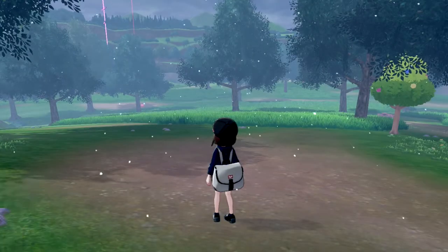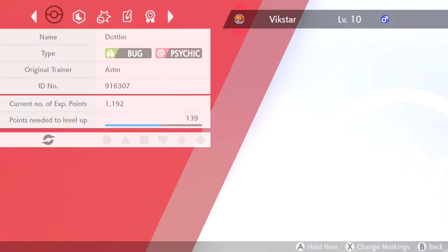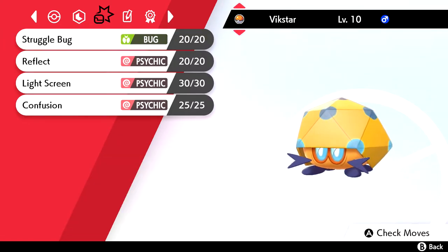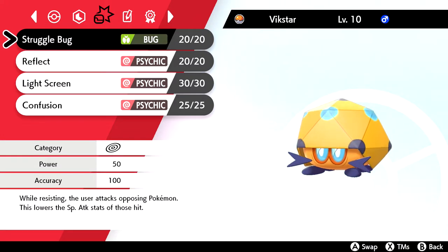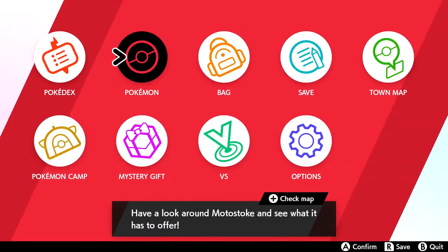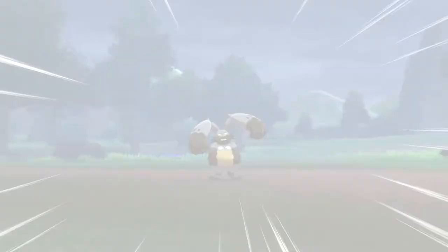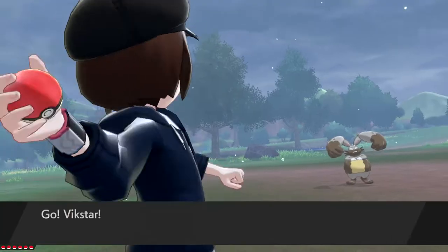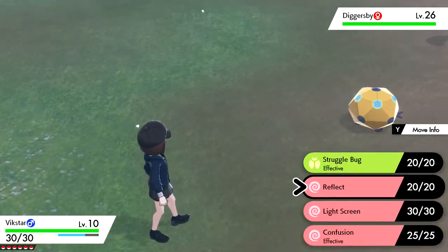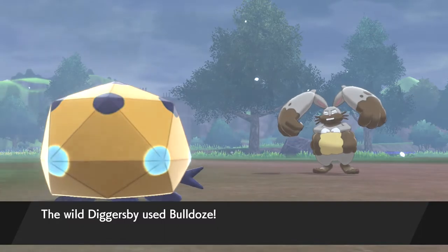Damn! Alright, let's go! Oh, and it learned Reflect and Light Screen, and Confusion, all in the same Evo. That's nuts! Let's go! And it's a Special Attacker. Let me look at it real quick. It's got Struggle Bug and... oh dude, it's got Increased Special Attack! That's nice. It's mild nature. Struggle Bug, Confusion, Light Screen, and Reflect - this is a great team member! Holy crap, I think this might be in my playthrough for the rest of the game. That's awesome. Vick Star, let's go! Set up a Reflect for me. I'm going to need some screens. This thing looks awesome from the back. I love the new emblems for the typings on the moves - they're actually really cool.